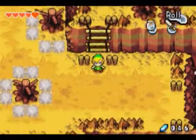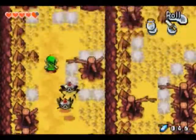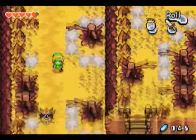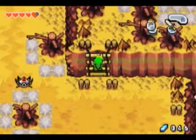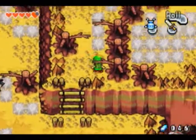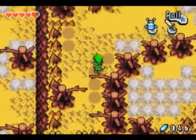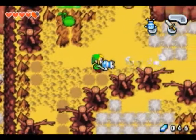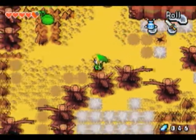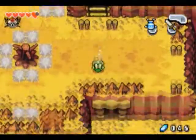I need to shrink somehow. How am I going to do that? I need to shrink, guys — help me. I gotta go get that mineral water back. Maybe there's a shrinking spot somewhere around here. There we go. Now I need green water, so I'll make my way back over there.